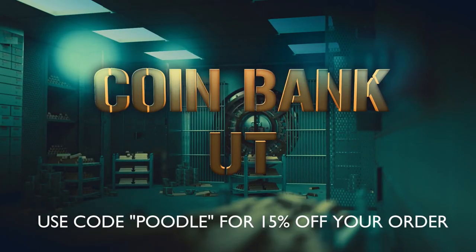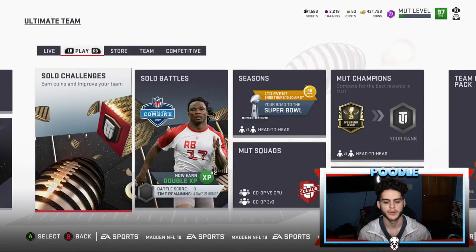For cheap, fast, and reliable coins, make sure to head over to CoinBank and use code 'Poodle' at checkout for 15% off. Hey, what's going on everybody, it's Poodle back with another Madden Ultimate Team video.